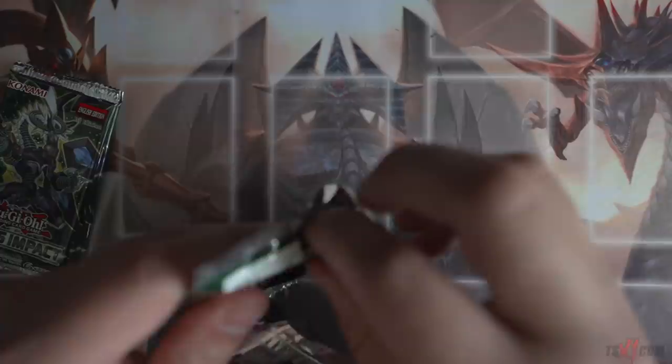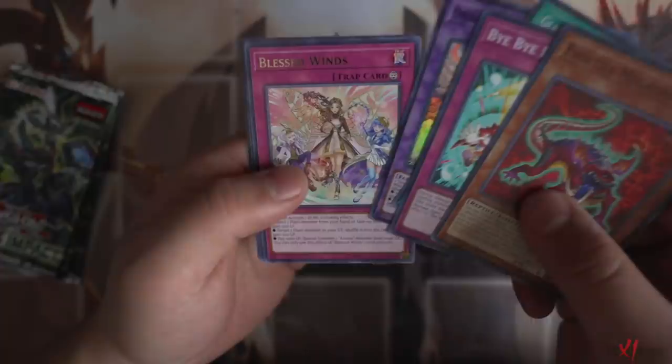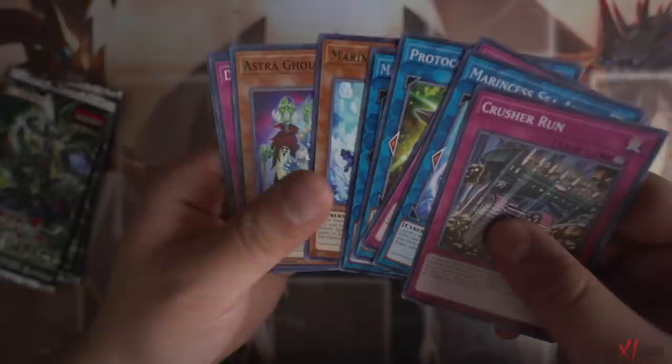Let's see what we get out of the fourth sneak. Evil Tau, Bye Bye Damage, Gladiator Beast Comeback, Oneiros the Dream Mirror Earthling, Bless Winds - so far so good. Bye Bye Damage, Protocol Gardener, Marin says Crystal Heart - really good. Marin says Mandarin right here, also very awesome.